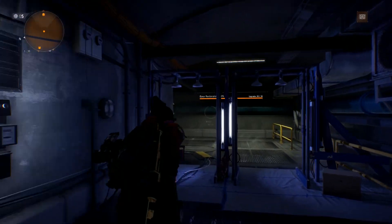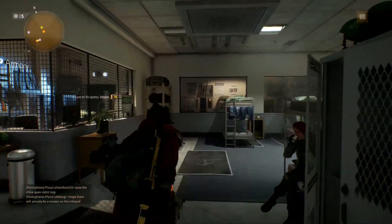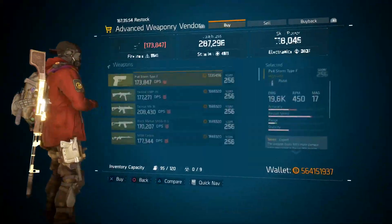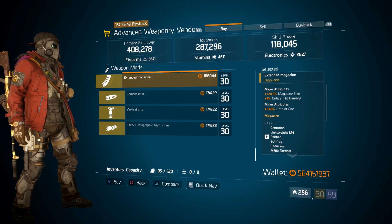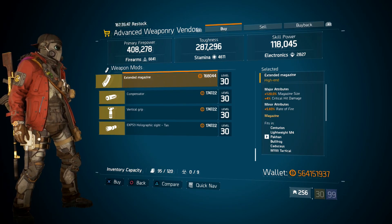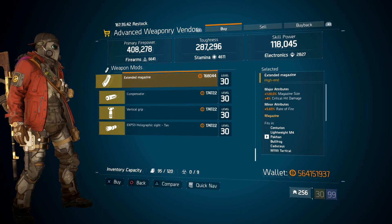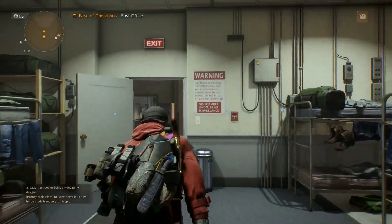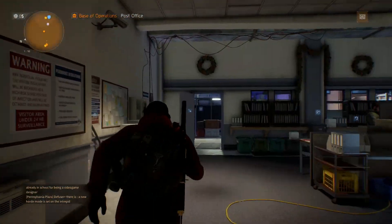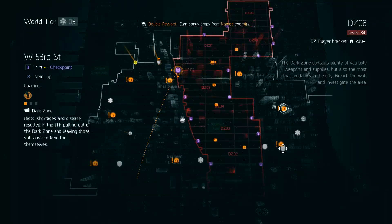Next, we're going to be making our way upstairs over to the security wing of the base of operations. Here you're going to be able to find an extended mag, which a lot of people over in my Discord community were considering the item of the week. It's 120% extended mag size, 4% critical hit damage, 5.6% rate of fire. If you're looking for a really big extended mag with 120%, that's almost max rolled right there.